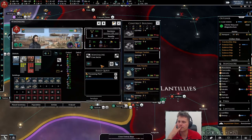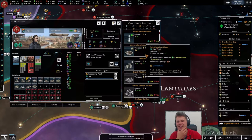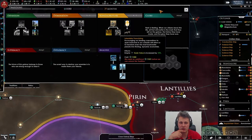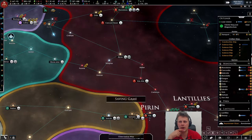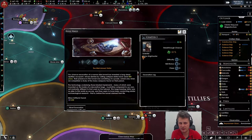One is going to be a processing plant and the other will be replaced. Of course it had a heavy vehicle facility — next month we'll get it, and we'll take the output. Next up is trade value. The output is now 93, that'll probably change — there we go, 97. Our excavation of a narrow-sided tunnel revealed a long-dead reptilian occupant whose demise by ceiling collapse dated back some 800 years. Very unfortunate for that fella.